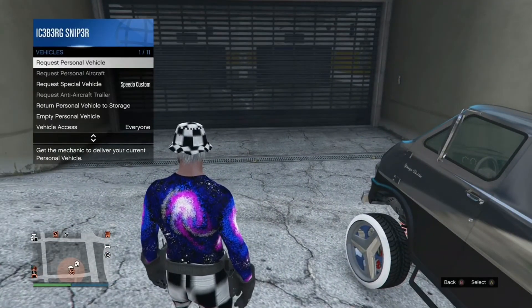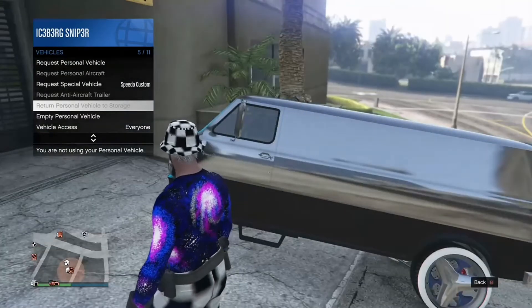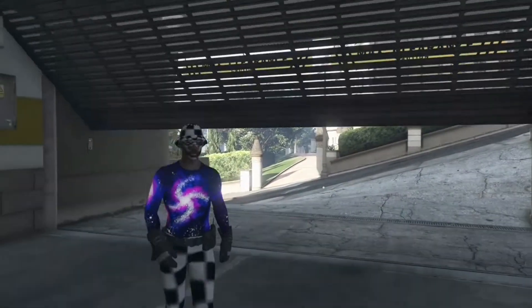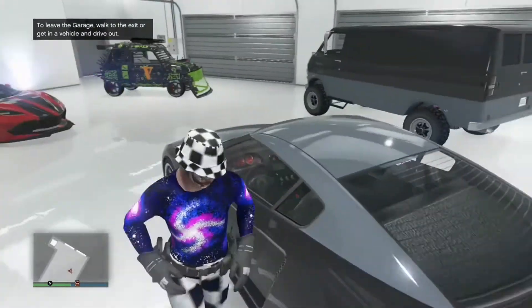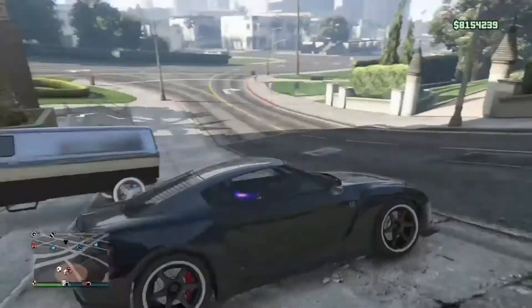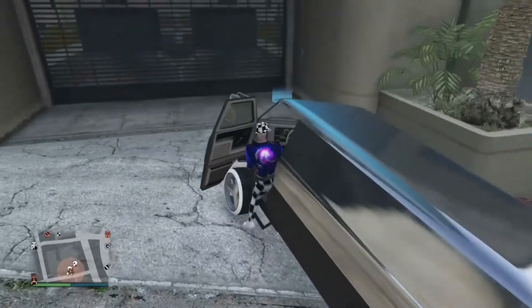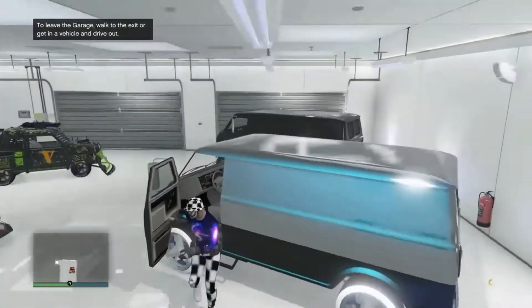Go into your interaction menu, go to Vehicles, then select 'Return Personal Vehicle to Storage.' Nothing should happen — that's correct. Then head into your garage and hop in any LG that's sitting in your garage and press the gas to drive it out.